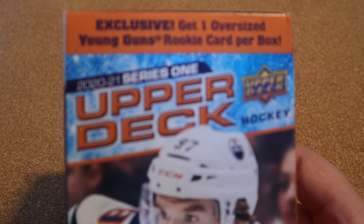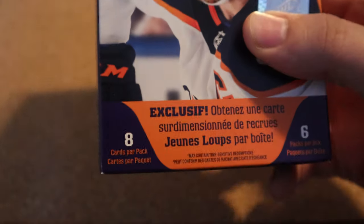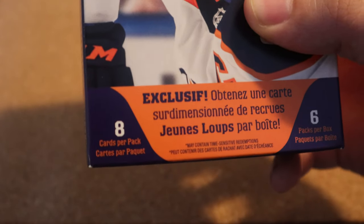What's up everyone, it's Takedown here, welcome back to another hockey card video. Today we're going to be opening up two boxes of Upper Deck 2020-21 Series One blaster boxes — eight cards per pack, six packs per box. We still have yet to find the Alexis card, and that's what we're going for today. Each box also includes a jumbo card, a jumbo Young Gun.